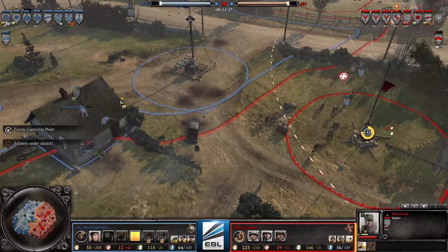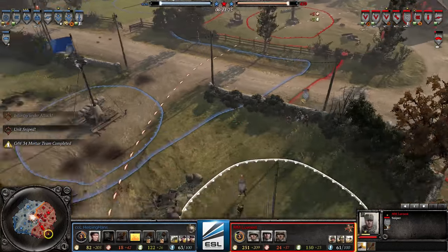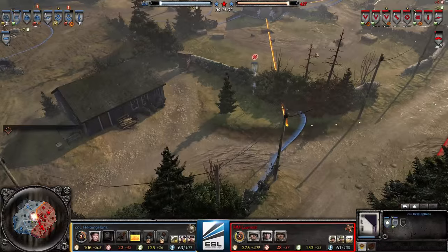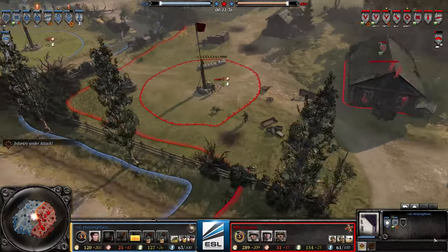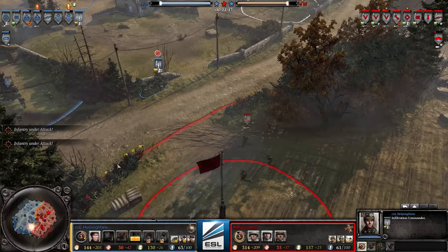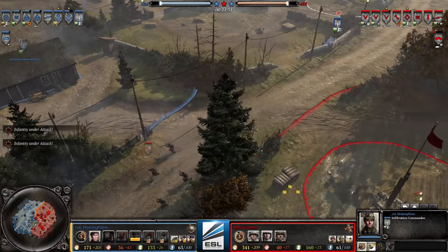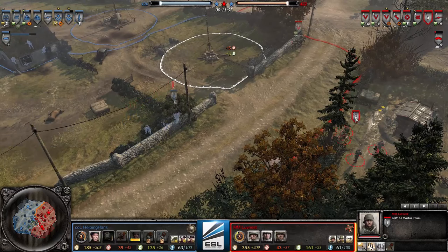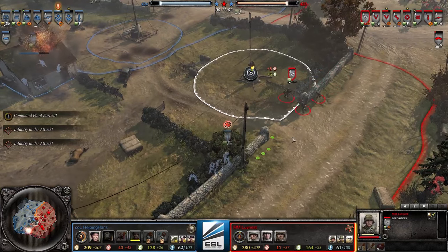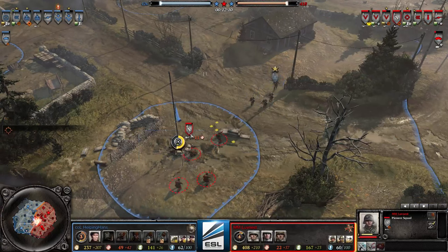Hans is in a pretty good position in my opinion. He can use the Discover ability to control this whole area. The Vickers is holding one side while he has mobile troops to prevent flanking. These sneaky Commandos are just waiting for someone to come — they spotted the mortar. Here they come. Will they get him? No, they won't. They'll probably go for this angle instead.